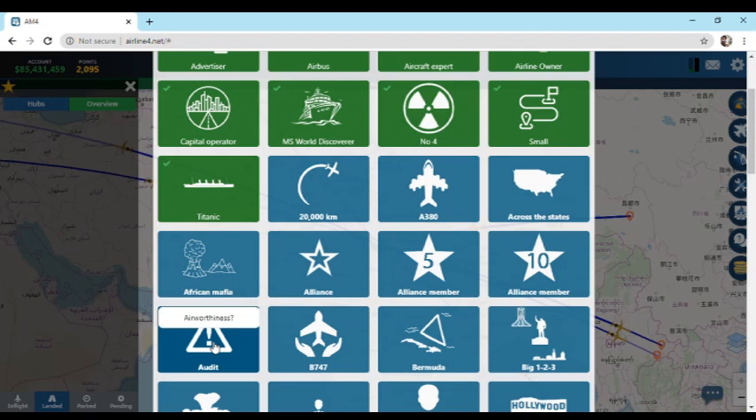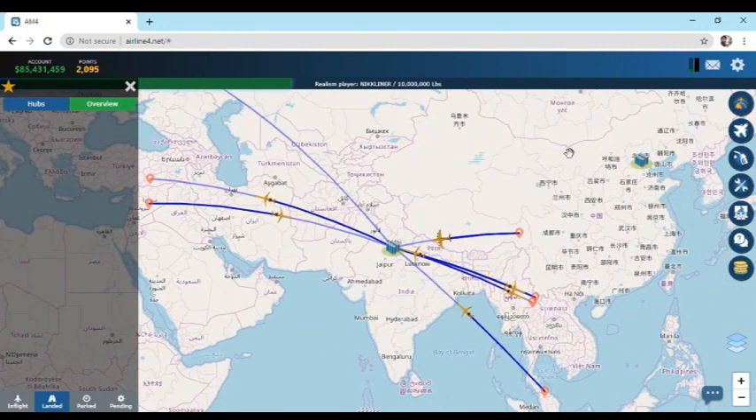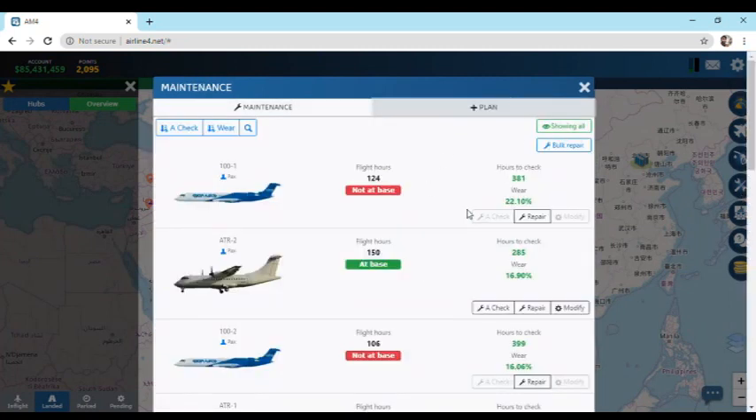So how do we get our company audited? Let's see. Let's go to the maintenance menu. Here you can see HX, which are the periodic maintenance of the planes to keep them up and running. If you keep flying your planes, HX must be performed after a set interval of time. Different planes can have different hours between their HX.